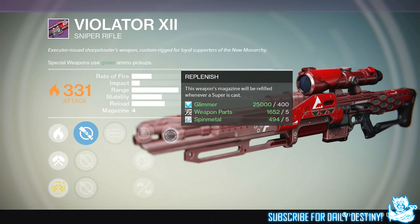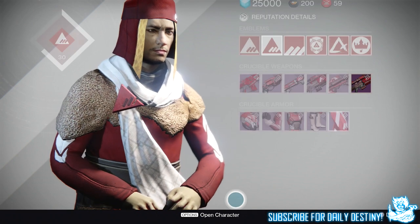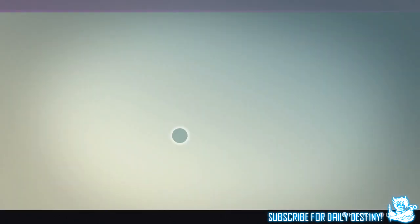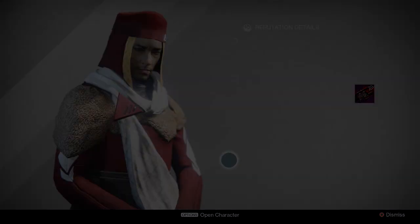But that is it guys — those are the New Monarchy weapons coming with the House of Wolves that you'll be able to purchase come May 19th. Let me know down below what your favorite looking New Monarchy weapon is. Hope you enjoyed the video — stay tuned for Dead Orbit, Future War Cult, and Vanguard vendor weapons to come. Peace out until next time!